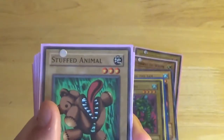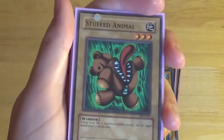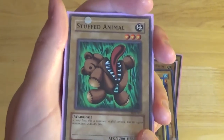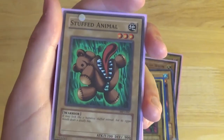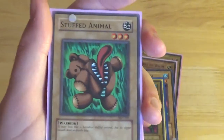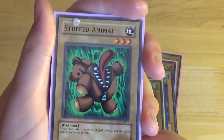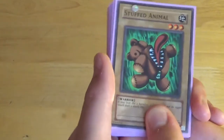On to number seven, Stuffed Animal. An Earth Warrior, Level 3, 1200 attack, 900 defense. This card is well known for being weird — it's classified as a warrior but it shouldn't be, it should be a beast. The flavor text says 'it may look like a harmless stuffed animal but its zippo's mouth deals a deadly bite.' And apparently that makes it a warrior, not a beast.